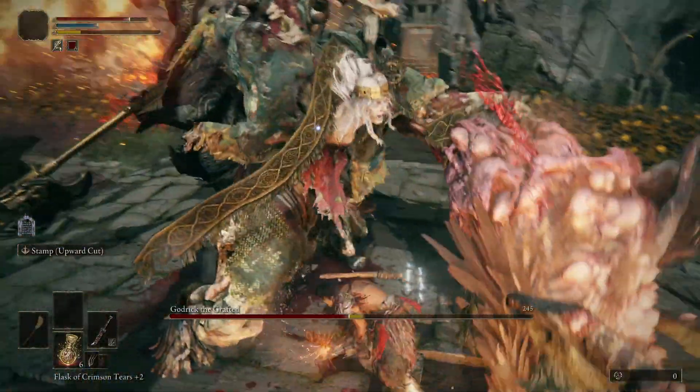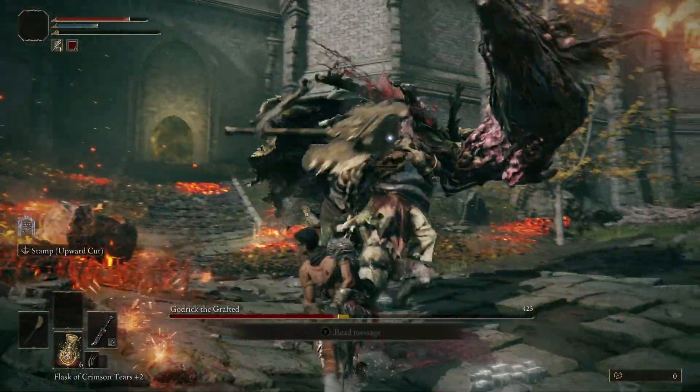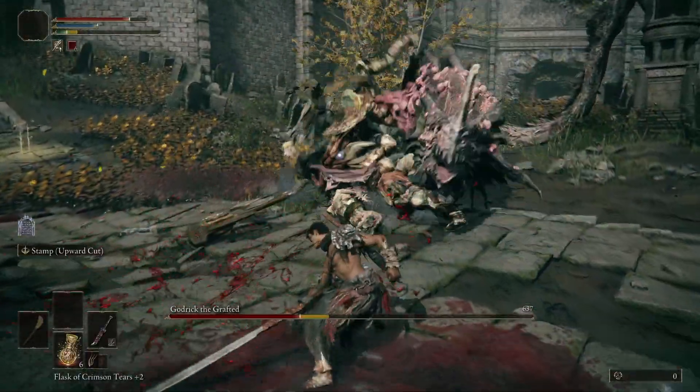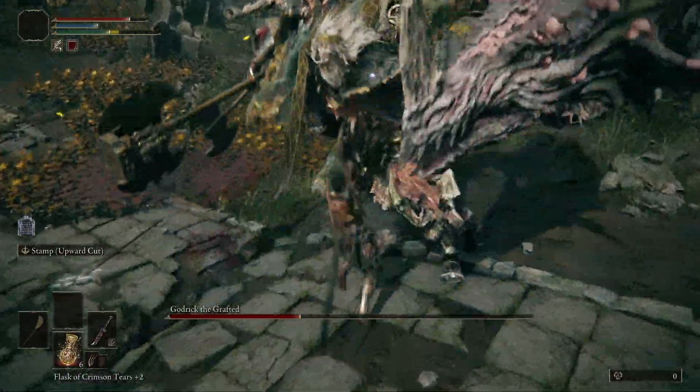Step 9. As soon as the cutscene finishes, you should already be sprinting towards him as he prepares his fire breathing attack. Roll, or walk on behind him to show him the error of his ways.